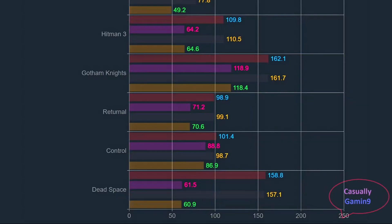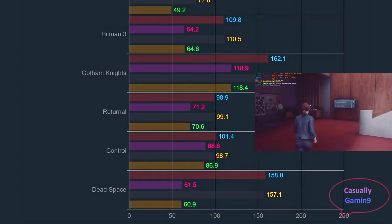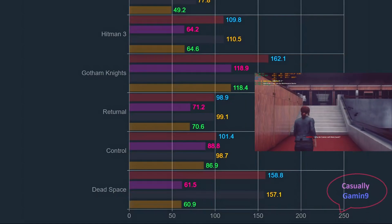Moving on to Returnal, when using the internal benchmark, both cards are again tied at 99 frames and 71 when it comes to 1% lows. In Control, we can see the Aorus Elite pulling a bit ahead, achieving averages of 101.4 and 1% lows of 88.8 frames, while the Pulse delivers 98.7 averages and 86.1 1% lows.